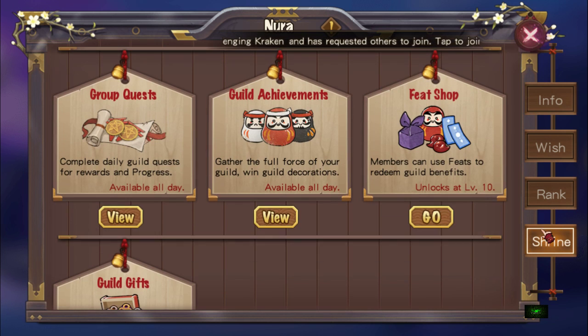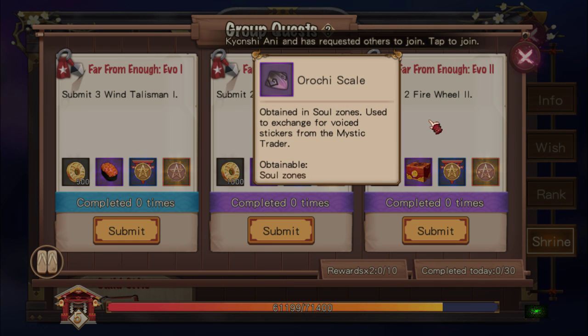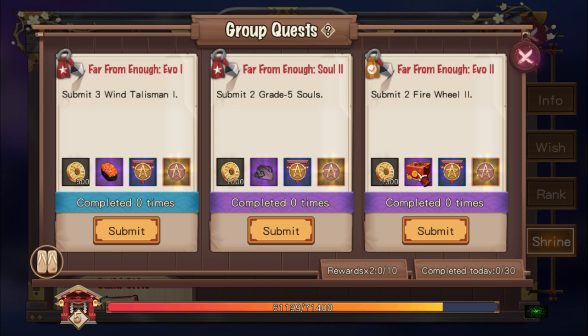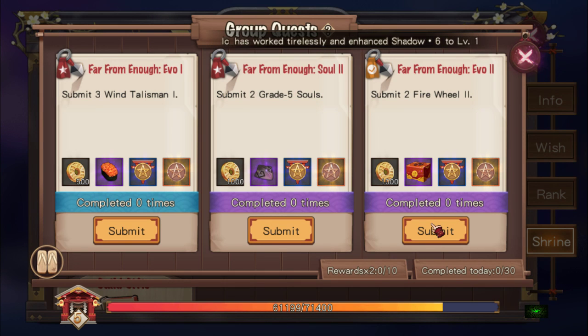First we're going to head to Shrine. Go to group quests — there are three different quests you can choose from each day. This is my personal view, nothing to do with the guild officially. Usually you'll get these kind of quests, and then there's another one which is a company quest. A company gives you Orochi skills, but I don't quite recommend that because we get a lot of Orochi skills from farming Soul 10. So it's best to do quests like Firewheel or anything that gives blocks, because it gives a random Daruma shard.